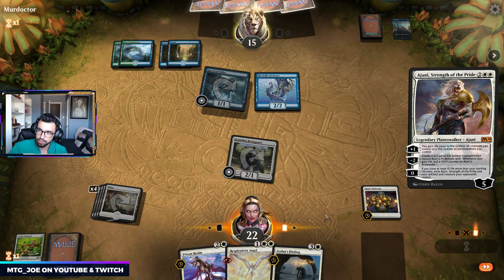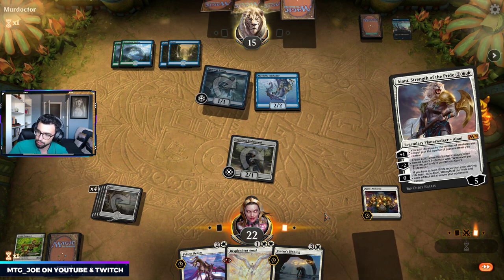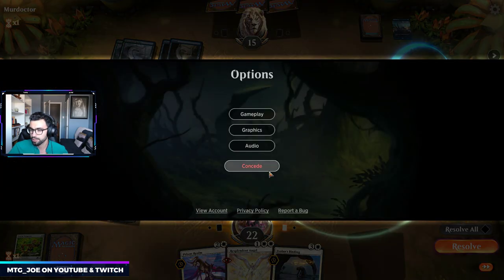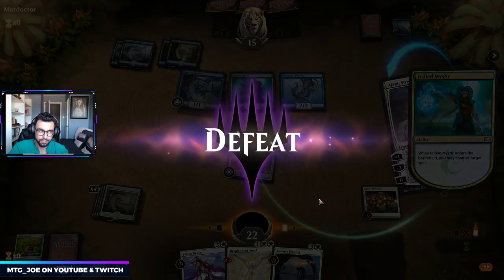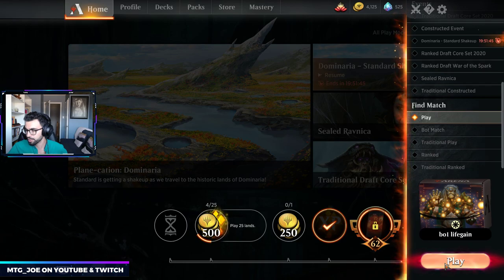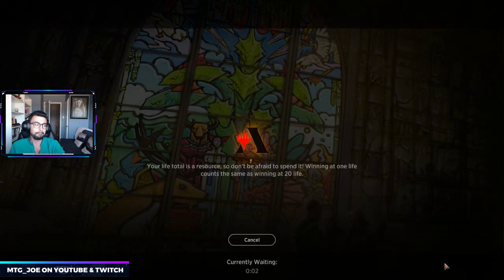Playing this out now — if they have a Counterspell they'll use it, and it keeps them from playing the Wolf. I'm just going to concede. We're not going to beat this matchup. This deck preys on slow midrange, so if we're not able to establish a quick enough clock — and that counter was a Frilled Mystic, which is not only a counter but 3 power that comes to board as well. We'll run it back.